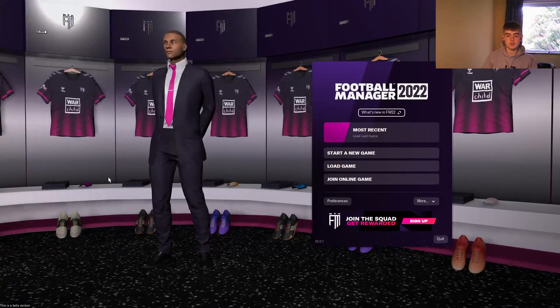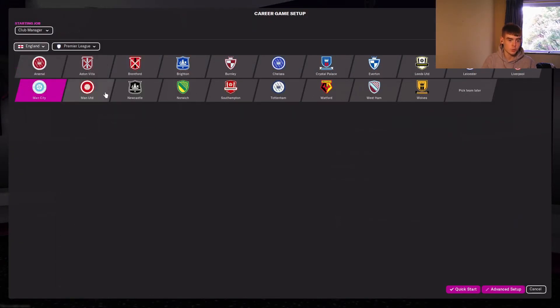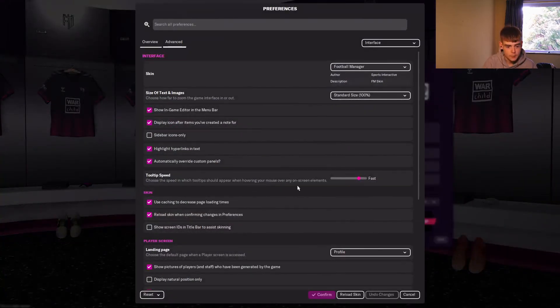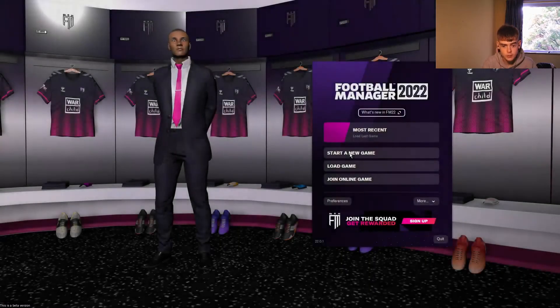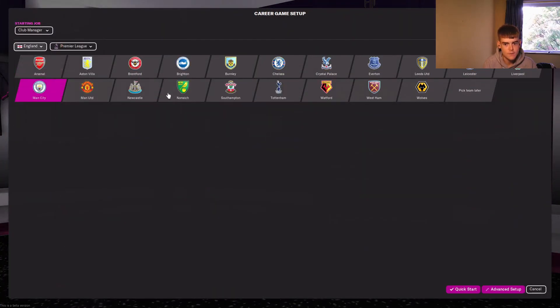Now open Football Manager and to get everything working, start a new game — you can already see the real names fix has worked: Premier League and Manchester United show correctly. To get the logos, kits, and everything else loading, go to Interface on Advanced, and under Skin tick 'Reload skin when confirming changes'. Also untick 'Use caching to decrease page loading times', then confirm. The skin will reload — it takes a while since there's a lot of content — but once it's done you're all set.